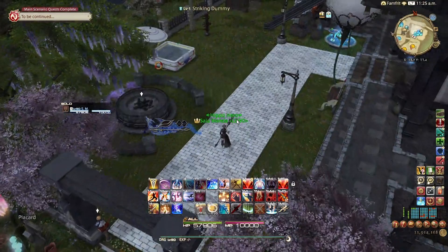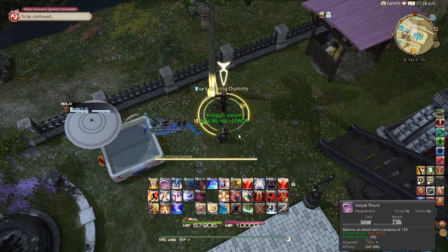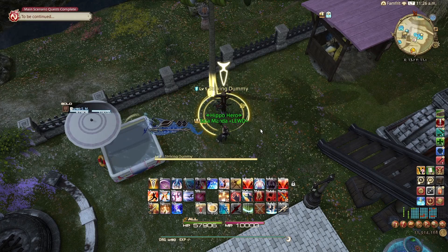Let's start by talking about the increased jump speed. There was, fairly recently — after patch 6.1 — a change that increased Dragoon's jump speed. It used to be that Spine Shatter, High Jump, and Dragonfire Dive all took up a full weave window, meaning you could not use anything else in between your GCDs. I did warn you, this is going to be advanced Dragooning — if you don't know these terminologies, look them up. This is literally an advanced course.